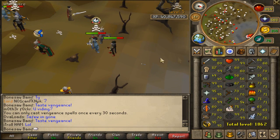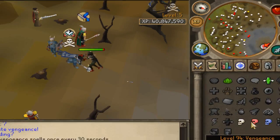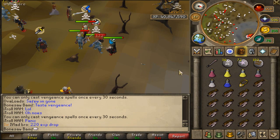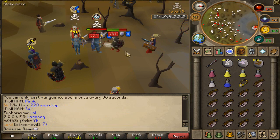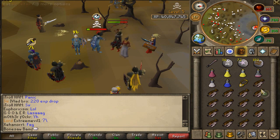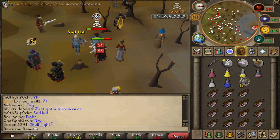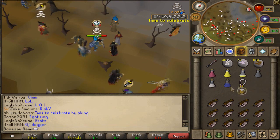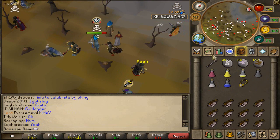A lot of people left comments saying Bonesaw should use the XP bar, so I am using the XP bar — you happy bro? Because usually I don't use it. I used to PK without it on, back in '05 they didn't even have the XP bar or the prayer in the top right. And that's how you successfully avoid getting killed by the D-claw — you just save hard!